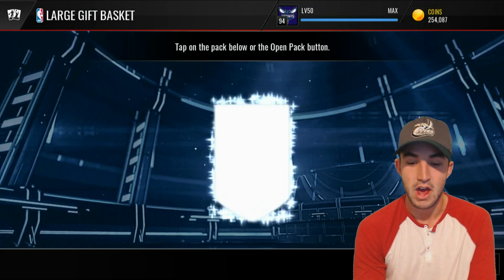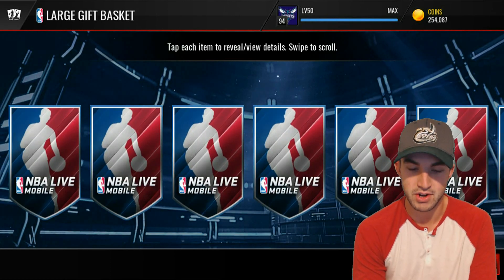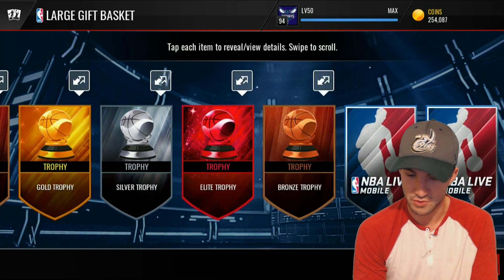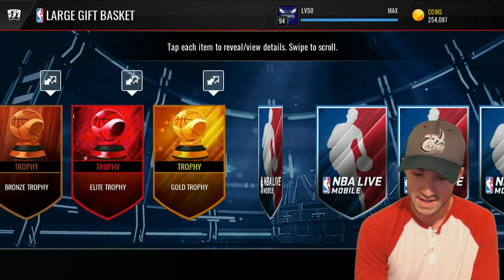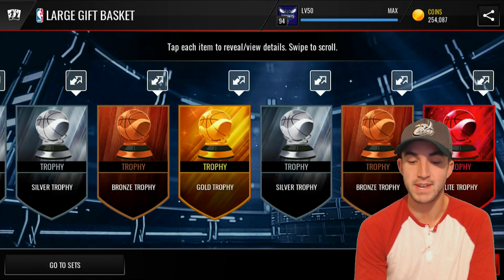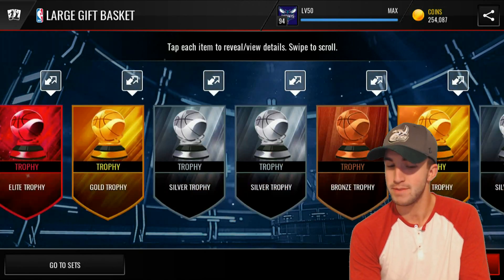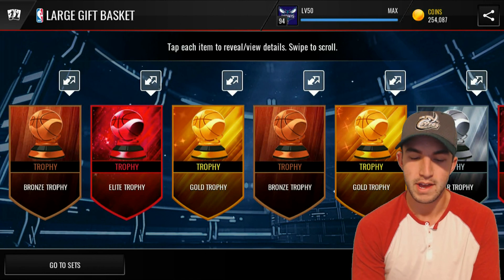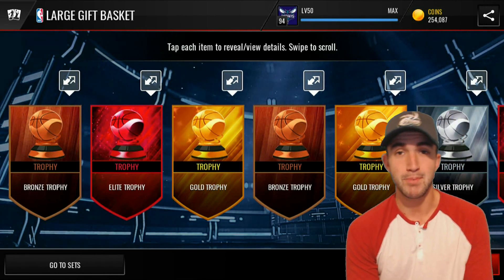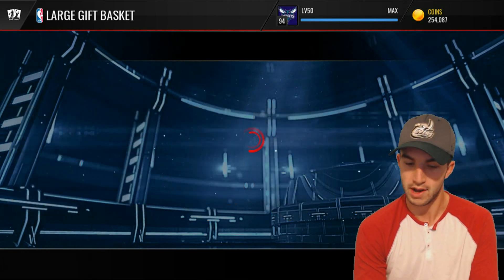Here we go with the large gift basket. Really hoping it's better than yesterday. I'm guessing it's just going to be a bunch of collectibles. A random trophy pack — two, three elite trophies. This is actually going to be super helpful for me trying to put together some of those signature players for elite trophies. We definitely made our coins back on that one, especially since elite trophies are going for over $30,000 right now. And prices will probably go up because of the new signature players, so that one was actually a good one.